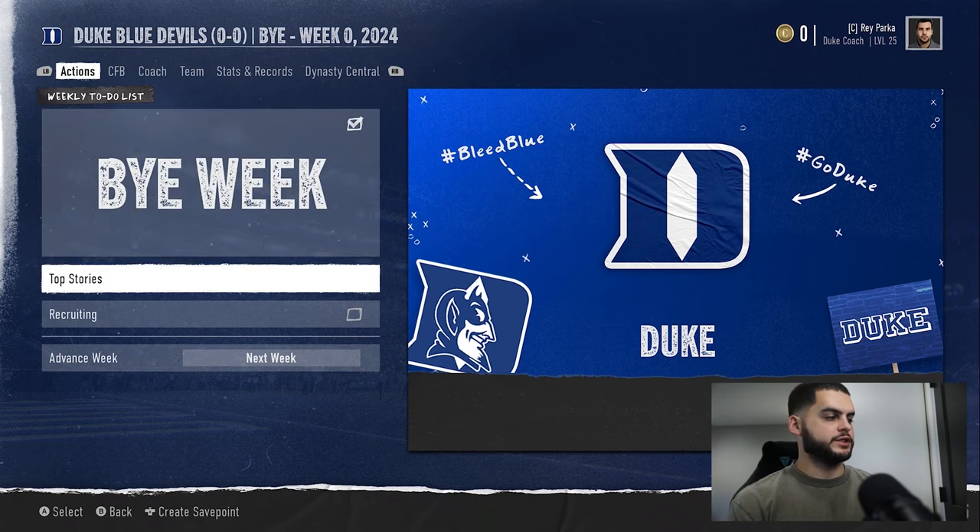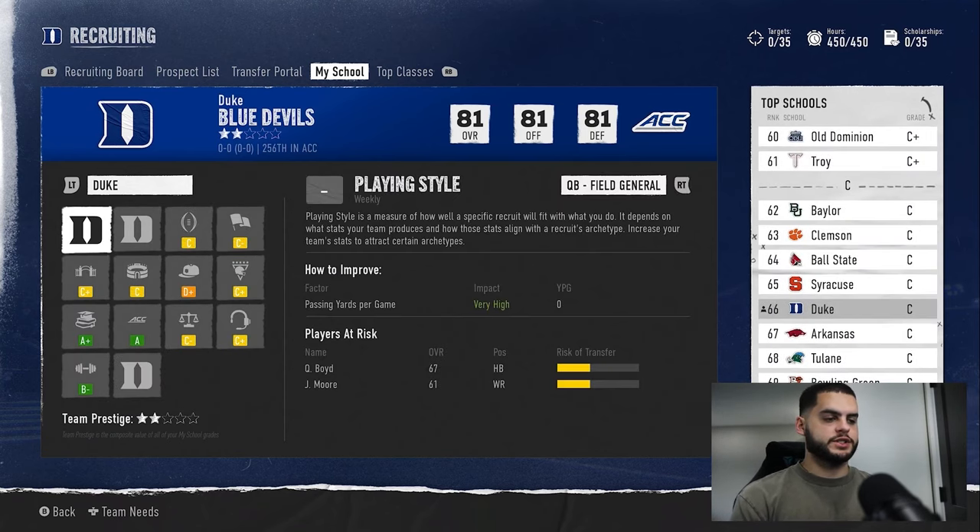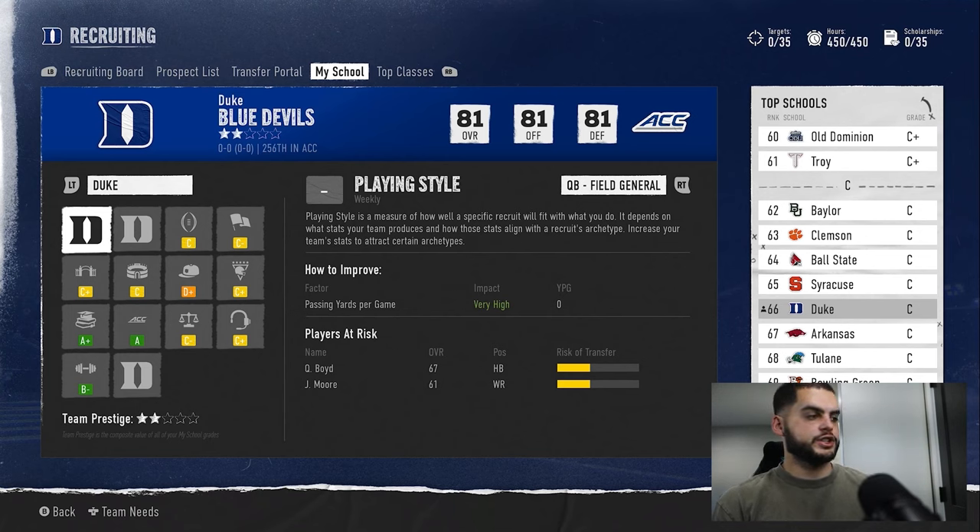In my opinion, the first thing you want to do when starting a new dynasty is go to recruiting and tab over to the 'My School' tab. This is your one-stop shop to see everything that needs to be improved with your school. I'm going to take you through all the different motivations for recruits and exactly how you can bring each one up individually.